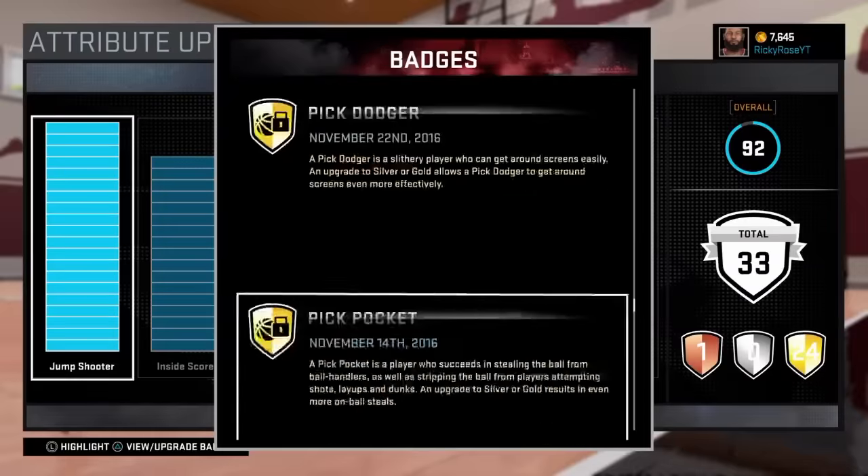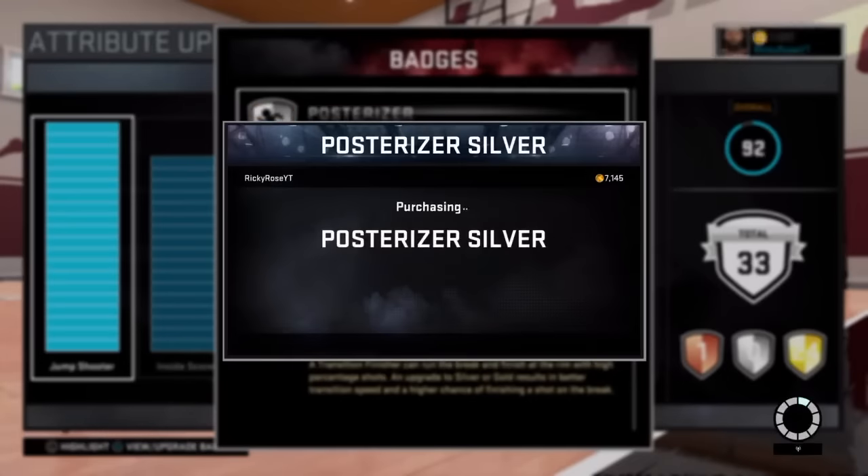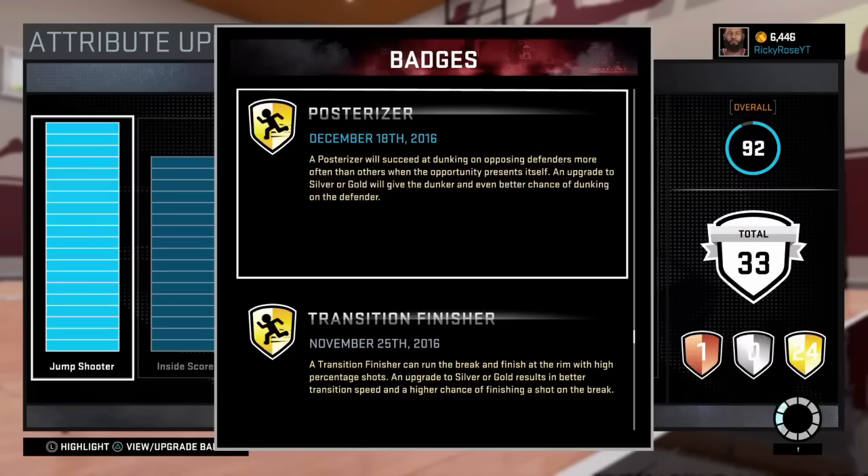Posterize is one of the most hardest badges to get in the game depending on your height. Depending on your height you get slowed down — if you're shorter it's faster, but if you're short the defense is ridiculous and you get blocked. To upgrade it to silver you have to pay 500, and to get it to gold you have to pay 1000. In order to unlock the badge, all you have to do is get 15 contact dunks.